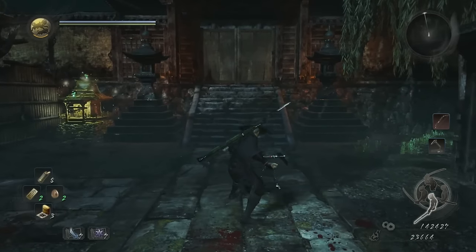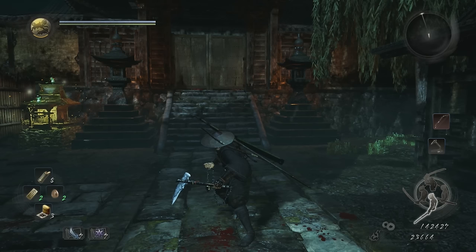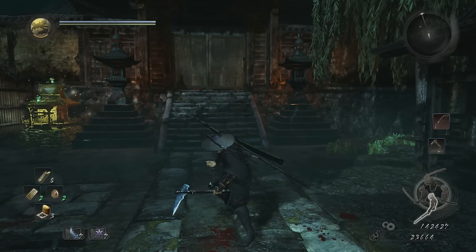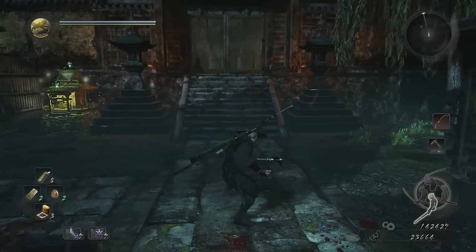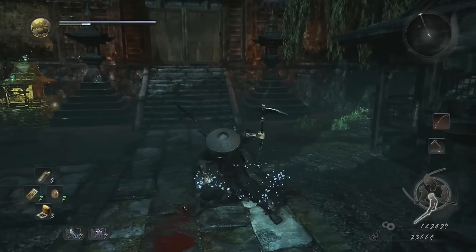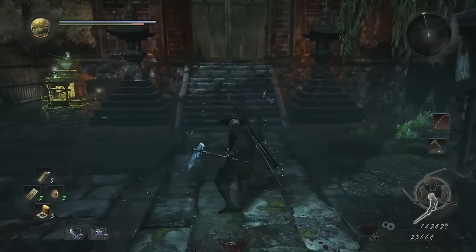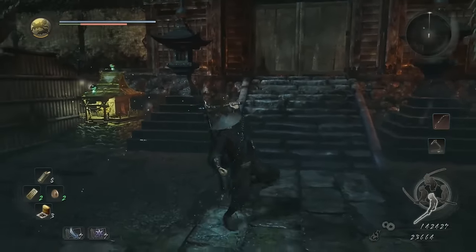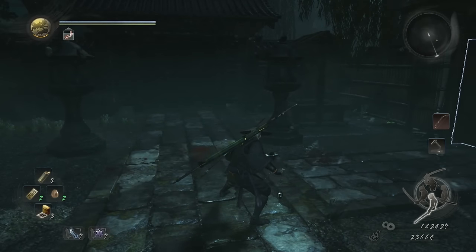Most importantly, if you end up getting hit while you have no ki, it'll put you into a stagger state where you can end up receiving an attack that's either a grapple, which does a lot of damage, or an enemy can basically stomp on you while you're on the ground, also doing a lot of damage. To help offset this, we have something known as ki pulse. After you expend all of your ki, you can hit R1 right as the bar would be chopped off, and you'll do a ki pulse, getting back the stamina you expended.